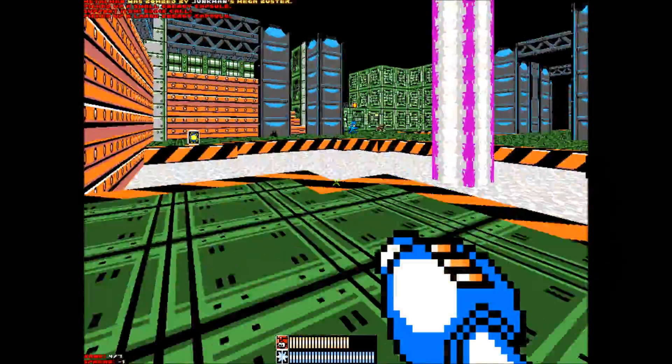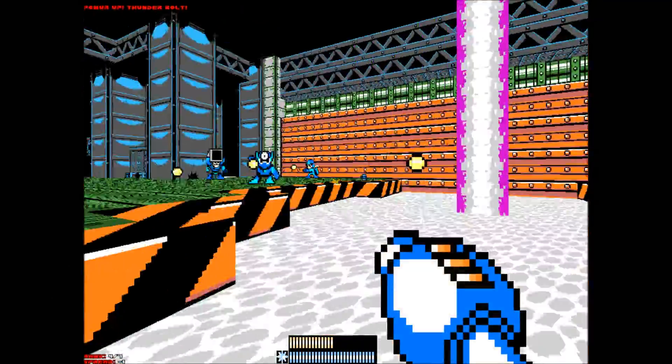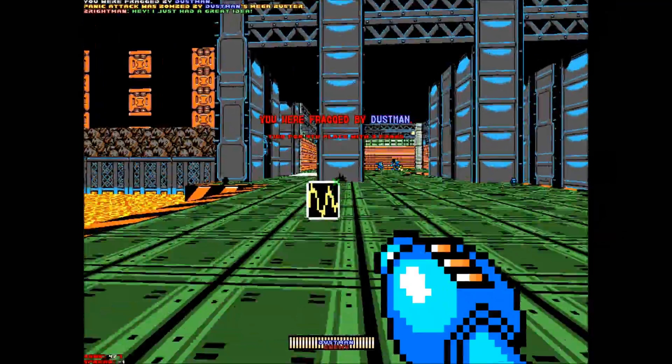Just shoot the Freeze Cracker at the lava pouring down and you can cross the lava safely. I'm gonna call in Eddie to see what he gives me — he gives me a plot barrier that regenerates health, so I'm not gonna have a chance to use it. Great.